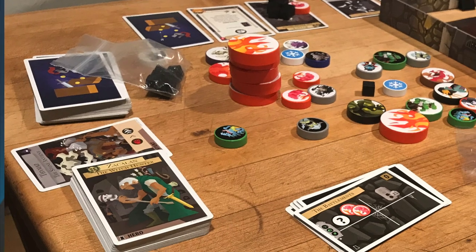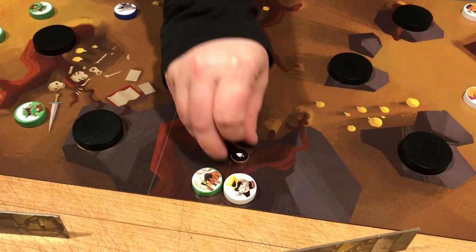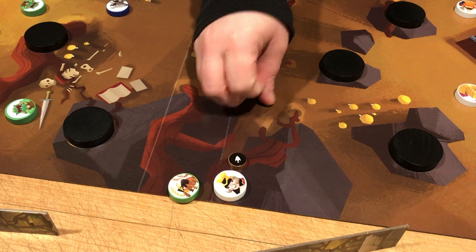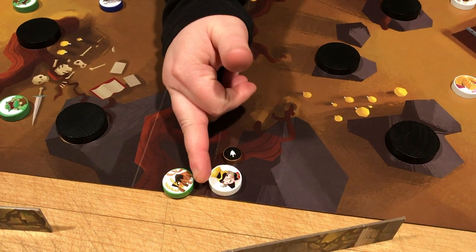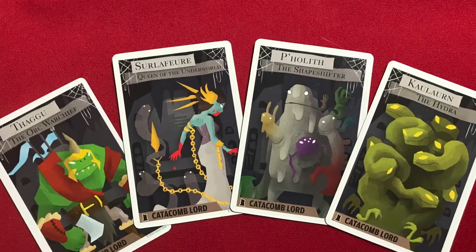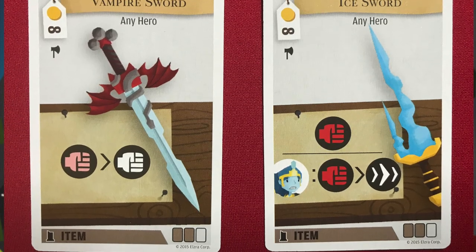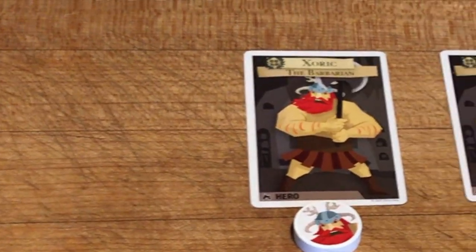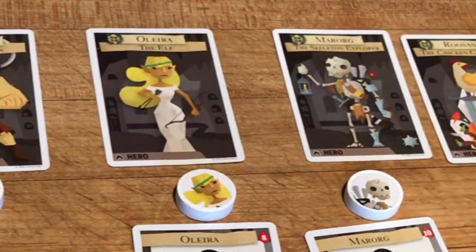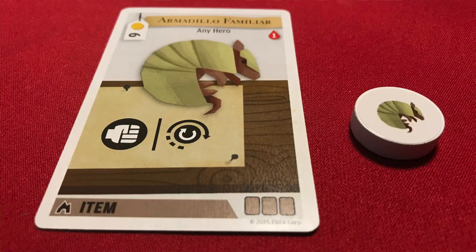While nothing about Cavern fundamentally changes catacombs, it allows you to have richer, more dynamic, and best yet, more diverse adventures that can scale to player skill better than ever before. Perhaps the only drawback to Soloth is that with such awesome and interesting powers, characters, catacomb lords, and freaking swords — the dopest items in the box — some of the stuff in the base catacombs, especially the characters, feels a bit plain in comparison, except for Tabitha, who remains objectively the best piece in all catacombs.